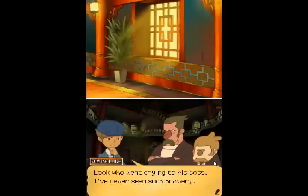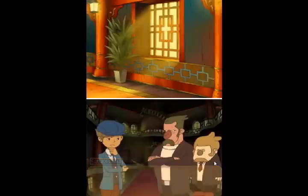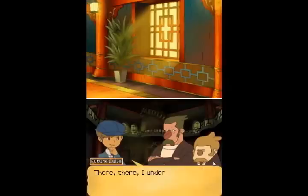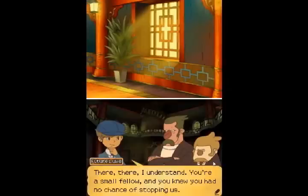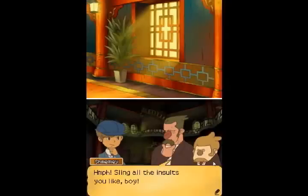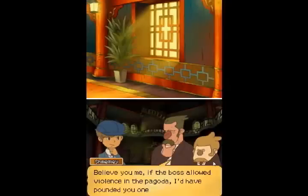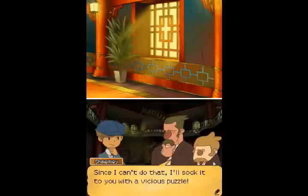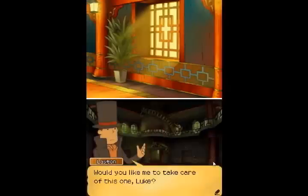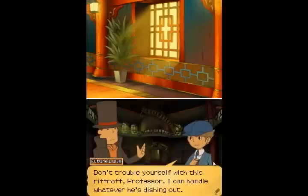Look who went crying to his boss. I've never seen such bravery. Quiet, you! What was I supposed to do back there? I was outnumbered! There, there, I understand. You're a small fellow and you knew you had no chance of stopping us. So you got your big lug of a boss to do the dirty work for you. Sling all the insults you like, boy. Believe you me, if the boss allowed violence in the pagoda, I'd have pounded you one already. Since I can't do that, I'll sock it to you with a vicious puzzle. Would you like me to take care of this one, Luke? Don't trouble yourself with this riffraff, Professor. I can handle whatever he's dishing out.